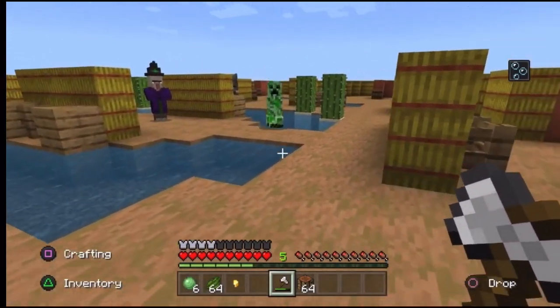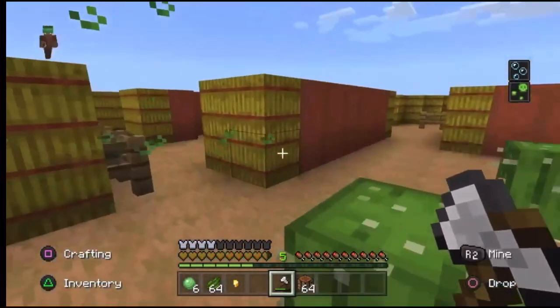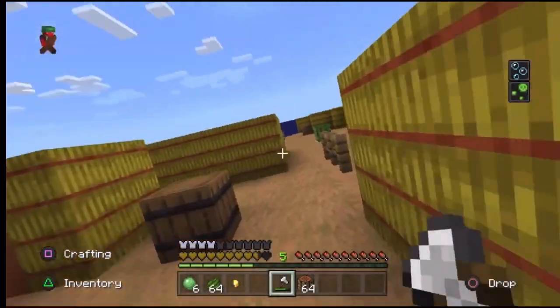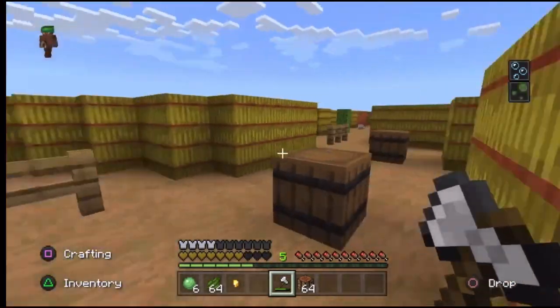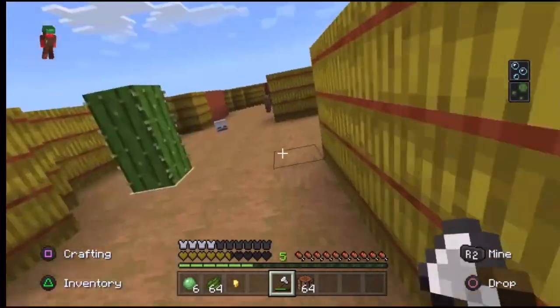A creeper just spawned naturally — I'm going to have to be careful because I don't want it blowing up the map I worked so hard on. Get out of here! The witch is shooting stuff at me so I need to retreat. I can't really heal since I don't have any food, so I'm not sure if I should even sprint.